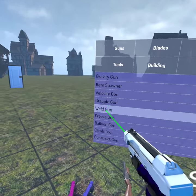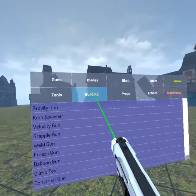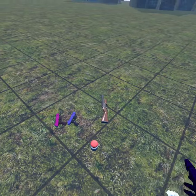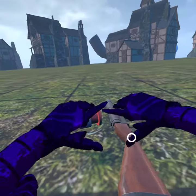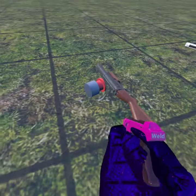Go to props — go to the building section and spawn the button. After that, place it like this.